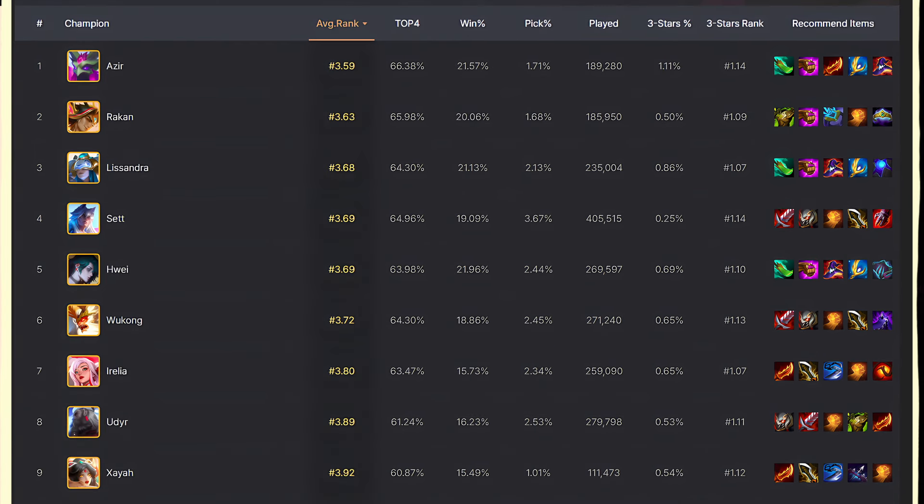While ranked by average positions, all of them assure a top 4, with Azir at the top followed by Rokken, Lissandra, Set, and Wei.